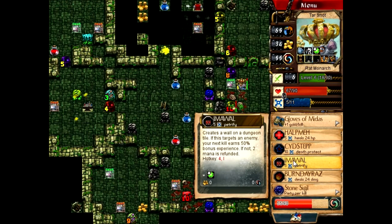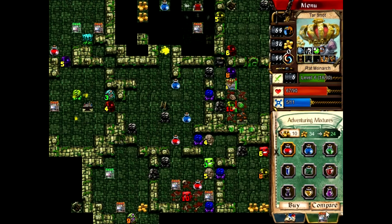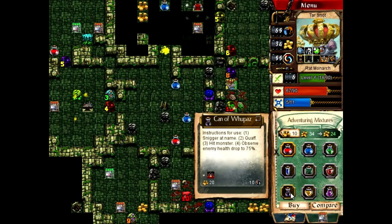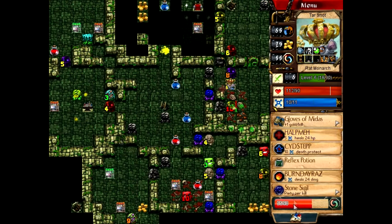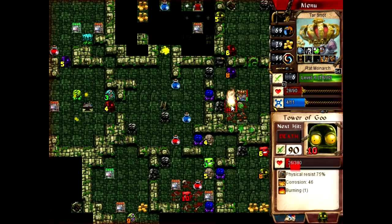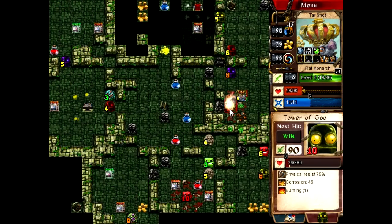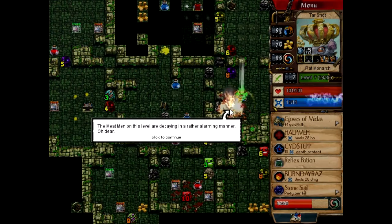I'm going to say I am. Probably the worst decision yet, but I'm going to say I am. I want to corrode, so we're going to probably go with a reflex potion. Boom. Health back. Mana back. You're not back because you're dead. That's clearance. And finish him off. Boom.